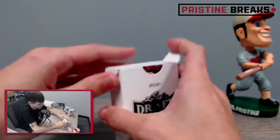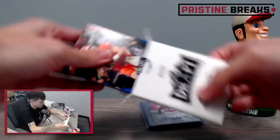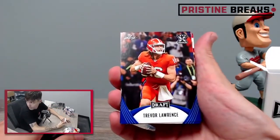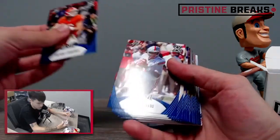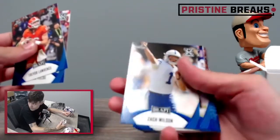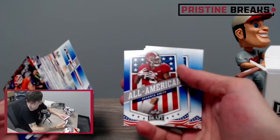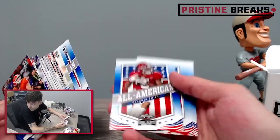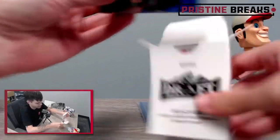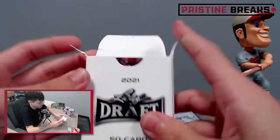I don't know if anyone in here has done one of these breaks with us before. But basically it's got all of the guys that were drafted, or a lot of the guys that were drafted — Trevor Lawrence, Justin Fields, Zach Wilson, all these guys. And then it's got a subset at the back, an All-American subset. So that's what these sets look like. There is our first set.